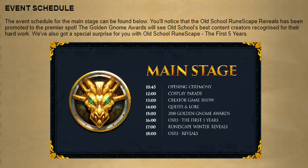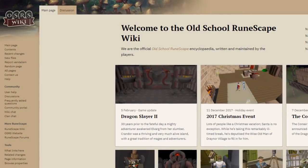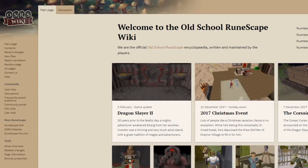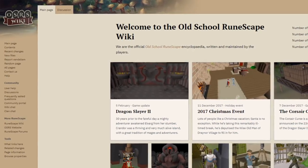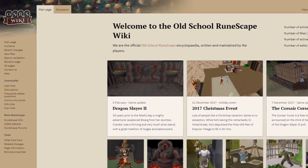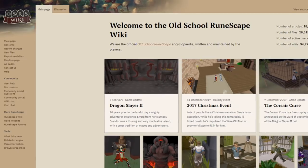Now let's have a look at some community updates. The event schedule for RuneFest has been posted, so if you are attending you can go look at the exact schedule. If it was in Canada I would go, but unfortunately it's very far away. The Old School RuneScape wiki is leaving Wikia. I'm very excited for this because Wikia has a very bad design — tons of ads, very intrusive. You can have a look at what the new RuneScape wiki is going to look like.